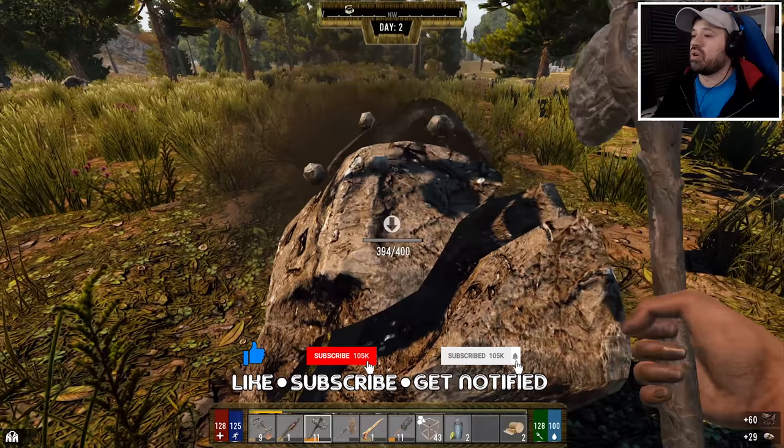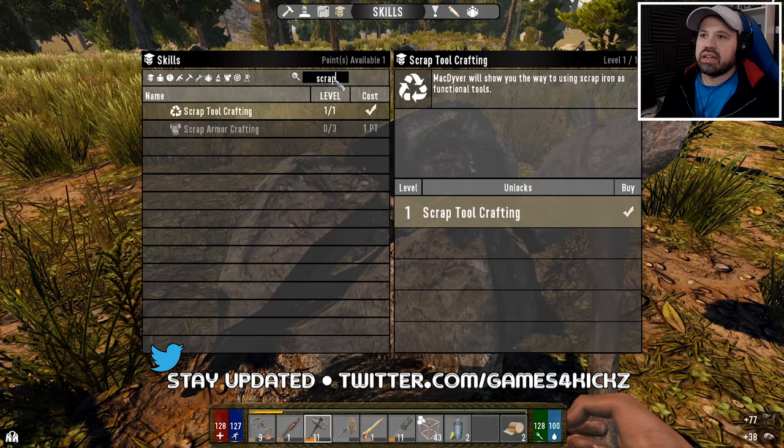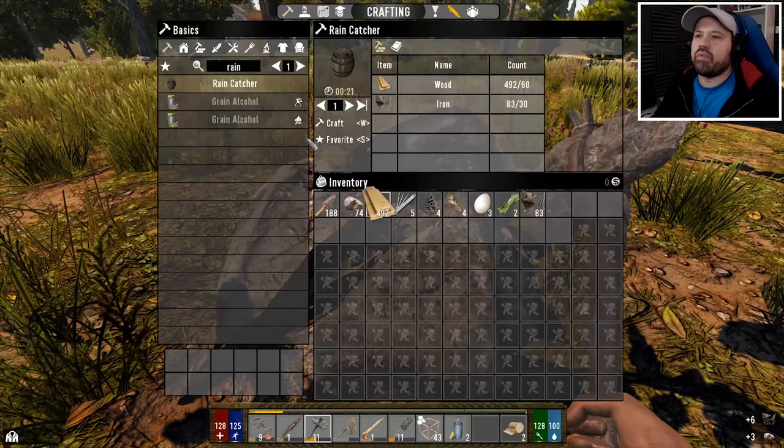If you watched episode one, I went over why we are restarting. Since the last episode where we did our first quest, I've spent a point in scrap tool crafting so we can get the next level of tools, and I spent one point in Minor 69er so we can get more resources. I still have a point left, and we did find the forge recipe last episode.